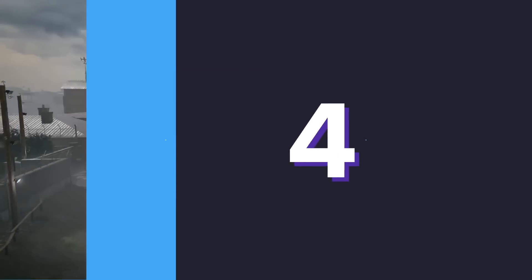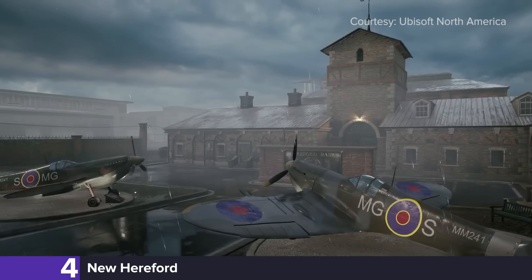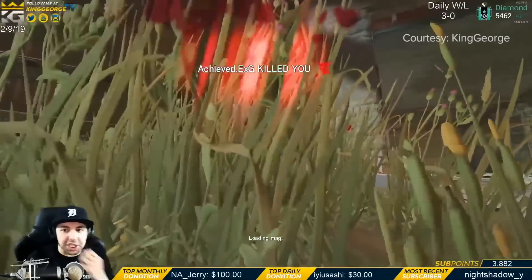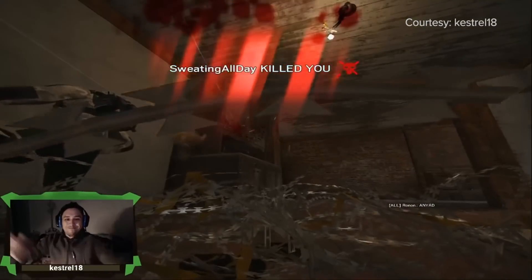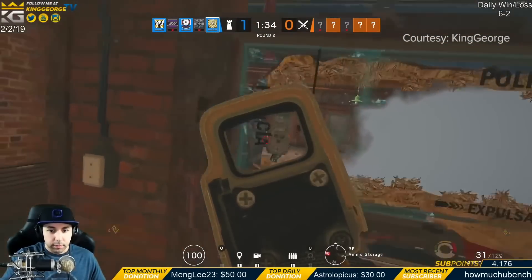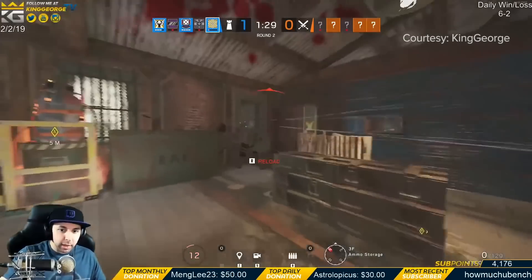Taking the fourth spot on our list is none other than New Hereford, the only map to ever get worse after its rework. It's dark, dreary, impossible to see enemies in, and its top floor is the most unassailable bombsite in all of Siege. It's a dread-filled dumpster where gadgets mean nothing and attackers have no choice but to sell their souls to Lion, Blackbeard, and Blitz.